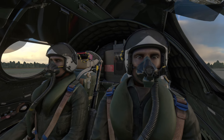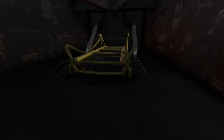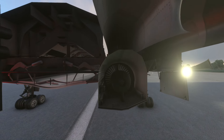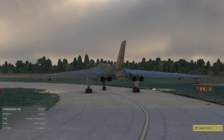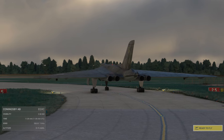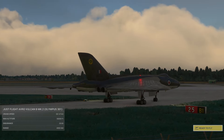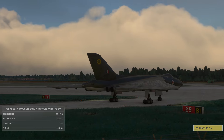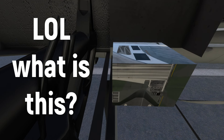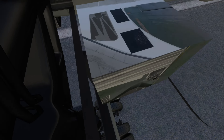JustFlight gives us 3 versions of the Vulcan with some liveries and they are all very similar. But it must be acknowledged that the work done is of very high quality. JustFlight has accustomed us to very good work with the BAE 146, and here, when you look at all the curves, the different shapes and lines on this plane, it's beautiful. The textures are good, the cockpit is very nice, and compared to all the videos I watched on the PC version, honestly, I don't see much difference.